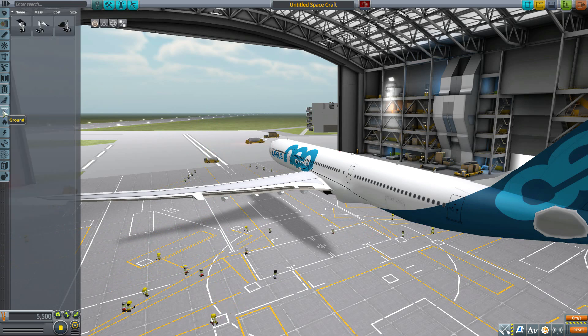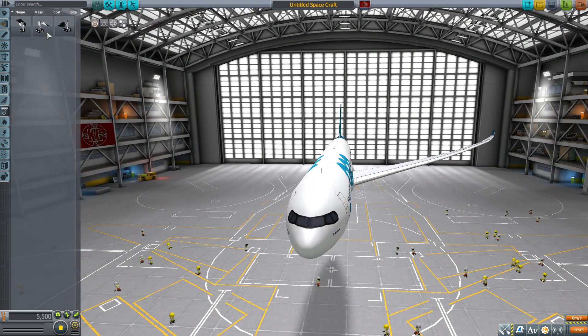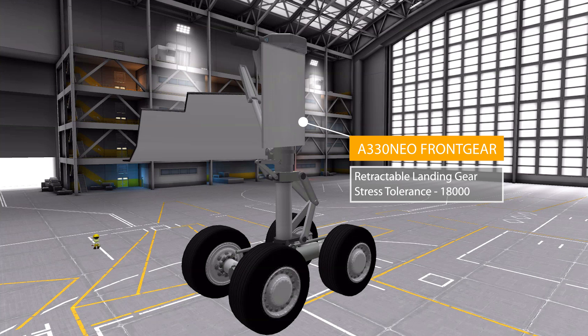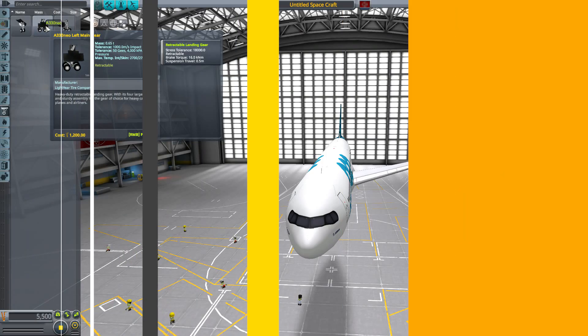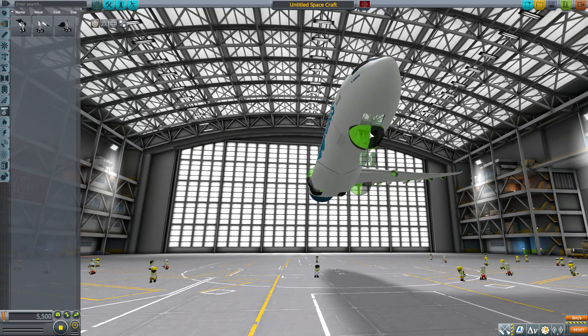The only remaining category with parts is ground. We have three items — technically two unique parts due to left and right versions. The A330 Neo front gear is a retractable landing gear with a stress tolerance of 9,000. The A330 Neo main gear, which comes in left and right varieties, is also retractable with a stress tolerance of 18,000. They fit quite nicely into the front and sides of the plane.